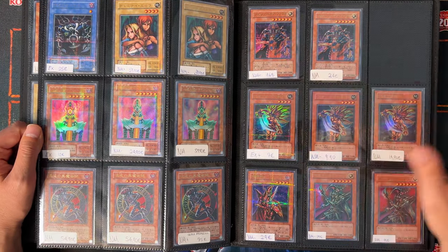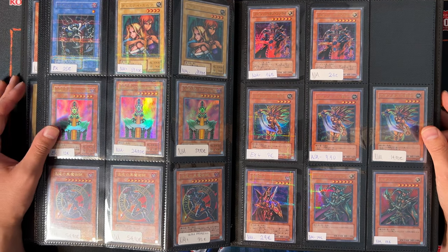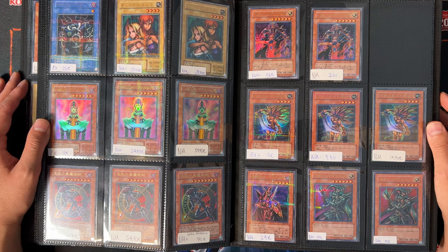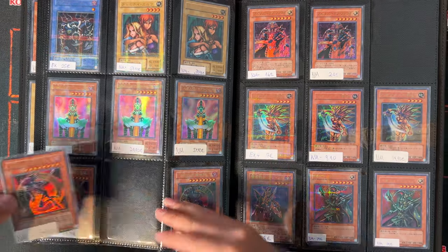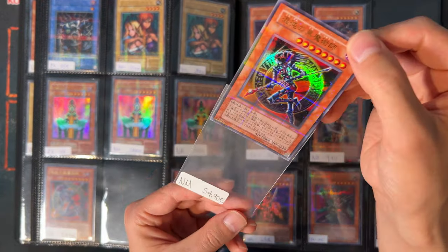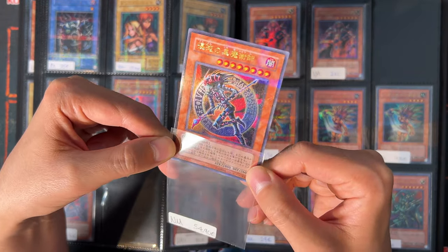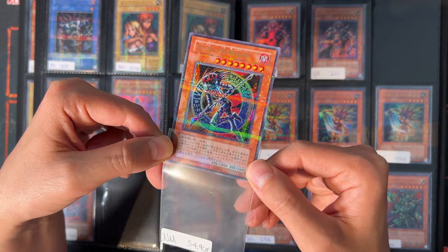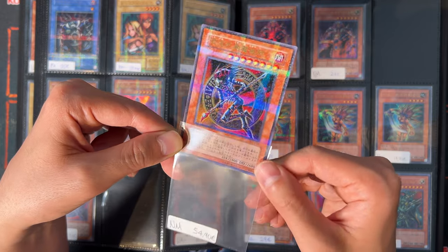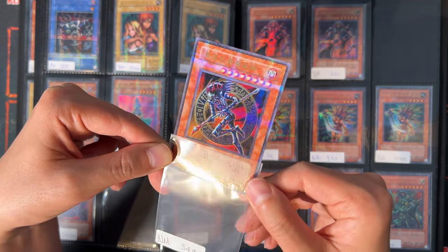Now moving on to the not-so-much-loved rarity — I don't know why people don't like these. These are as rare as the old Ultimate Rares, only one per box. For example, here's a Magician of Black Chaos, or Dark Magician of Chaos, in Parallel Rare. I personally think these cards are very underrated — knowing how rare they are, they're still very cheap, but people don't seem to like them.